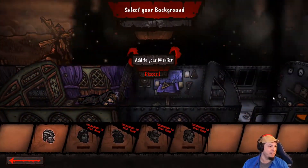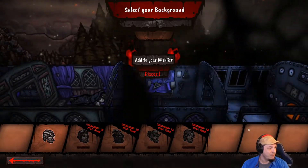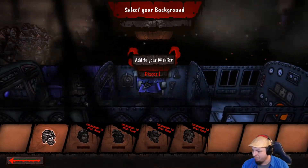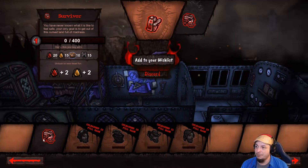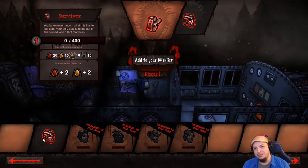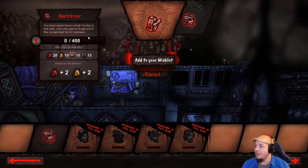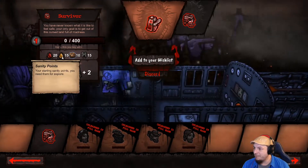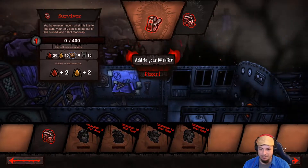Alright, so if we go forward here — I'm right in front of an arrow down here. We'll see if I'm in the way of the rest of the game; I'll have to move myself if I am. Select your background — I guess we get Survivor: 'You have never known what it is like to feel safe. Your only goal is to get out of this cursed land, full of madness.' Start this journey with 20 hit points, 15 sanity points, 10 starting cards, 15 bones. Okay, bones is a thing. Let's go.